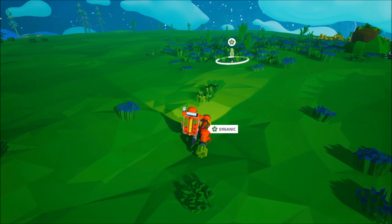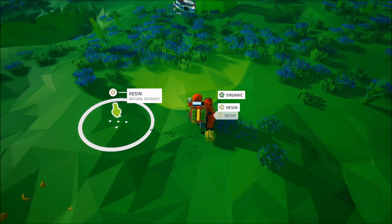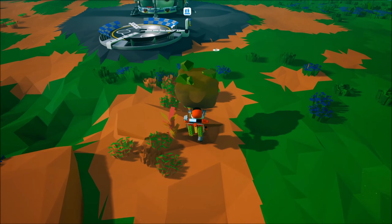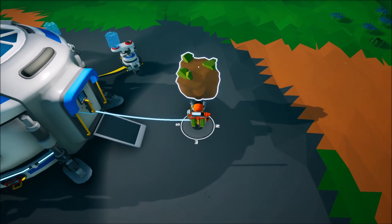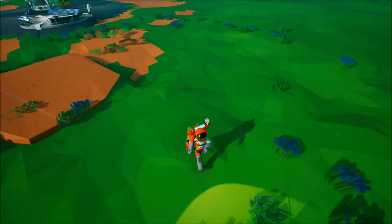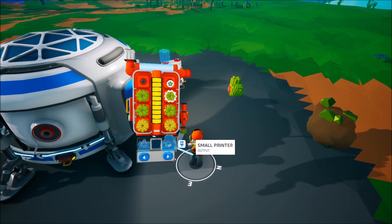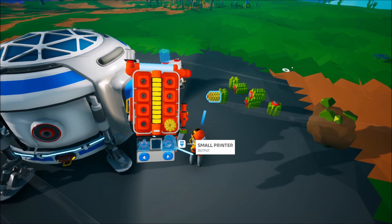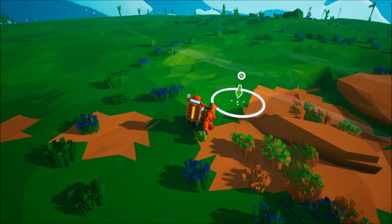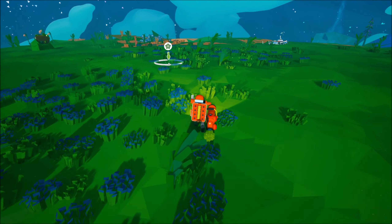I'm gonna grab more of these organic compounds and bring them back. All right, very soon you guys are probably gonna see me do some shorts for Slime Rancher, I'm working on that at the moment. I forgot to empty out my backpack — we're gonna take out all the organic stuff and just throw it here. I remember the last time me and AV played, we just kind of threw stuff everywhere and it did not look well. Have you found any more compounds? Yes I have.